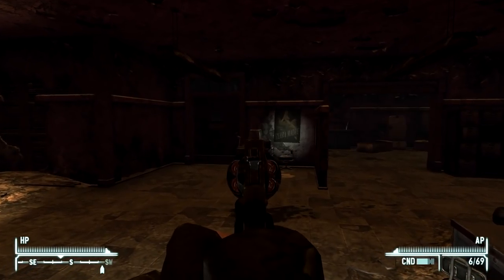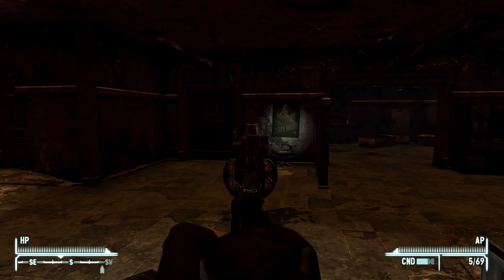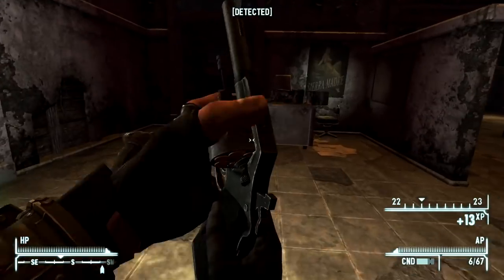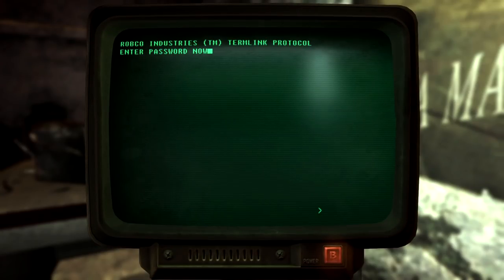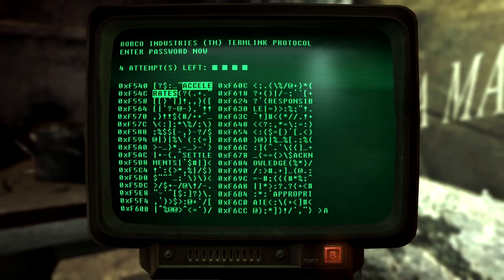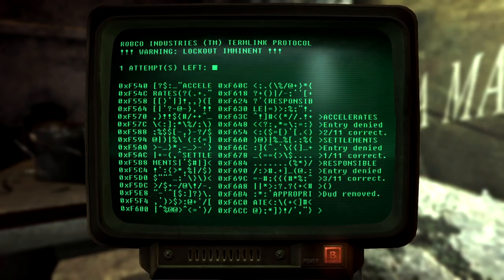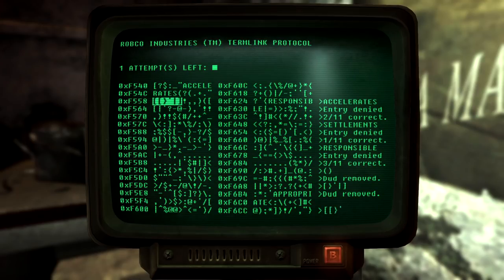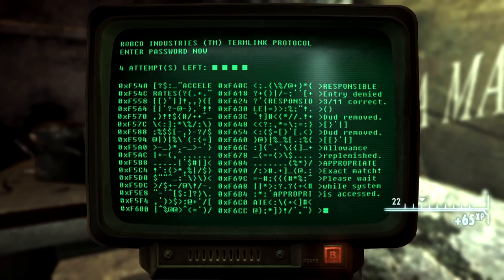We need to shoot this radio here. We cannot afford to miss our shots. We have another terminal — Police Chief's Terminal, locked hard. Fortunately we have 100 Science. We find some syntax and we're looking for 'allowance replenish' in the bottom right. When you have two stacked up like this, you want to do the smaller one first, then the bigger one. Allowance replenish — boom, sweet. That's how you do that without having to reset constantly.